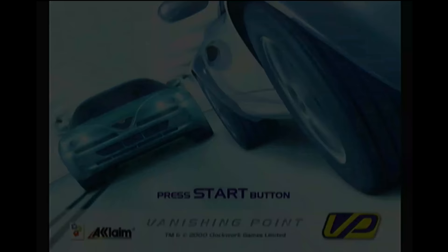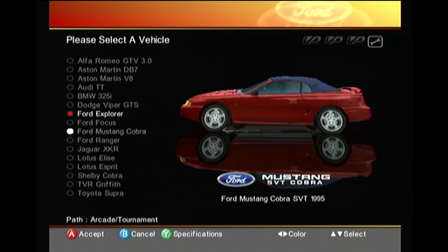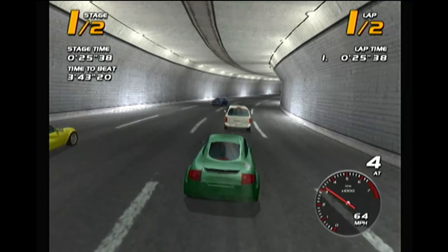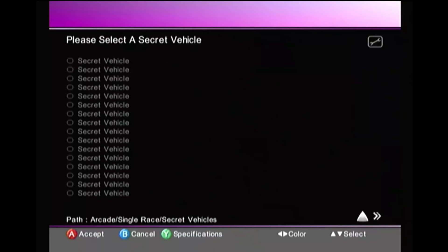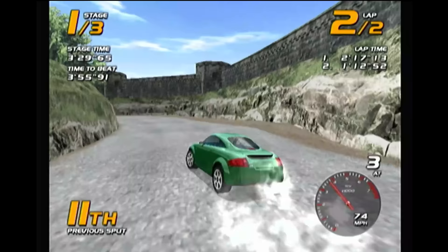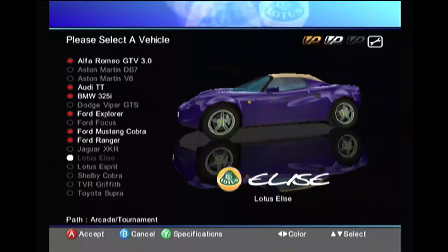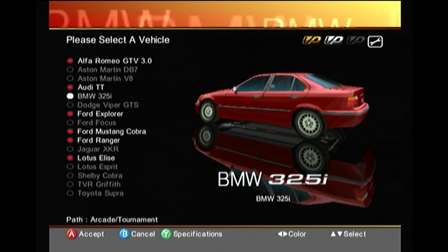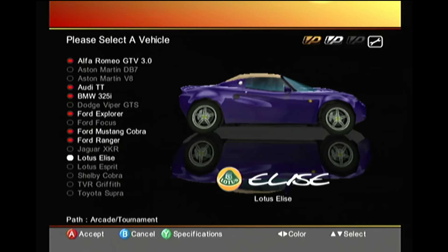When you begin, 99% of the game is grayed out — you have to unlock everything. There are only two cars available. The garage is also locked, along with a lot of additional features. To unlock things, you have to take one of the cars into a tournament and finish number one in the standings. There are three tournaments for each car, which unlocks three different things. There are also secret cars that have to be unlocked, but they cannot be used in tournament races. The tournament races are the key to unlocking everything in the game.